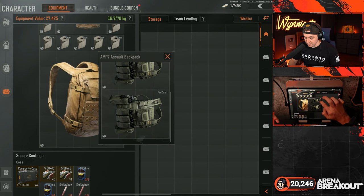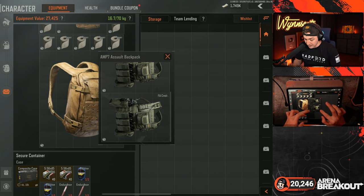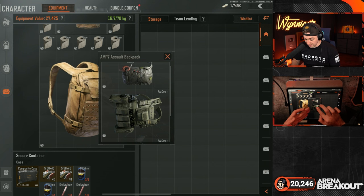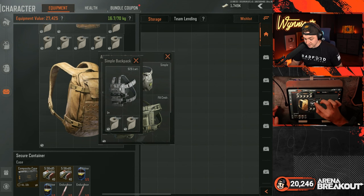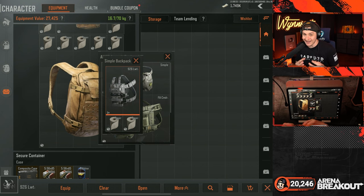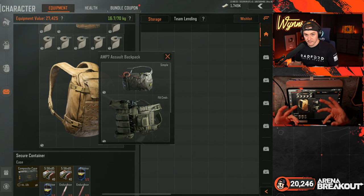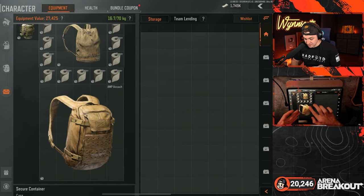Inside the Amp Assault backpack, we were able to fit two FA Commander rigs and a simple backpack. The FA Commander rigs are 3x4 — that's 12 slots — but they also hold 20 each, so that's 40 total. Inside the simple backpack, we fit a 926 lightweight rig plus two other little slots. The 926 lightweight rig is one of my favorites — it's tiny, takes up 6 slots, but can hold 8. So that's 10 total inside a backpack that only takes up 8. You can see where I'm going — we're stacking this, playing Tetris as my friends would say. And that's just the Amp Assault backpack.